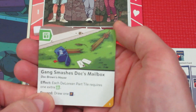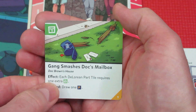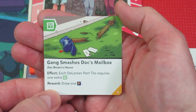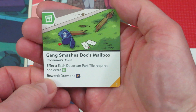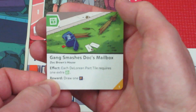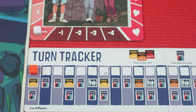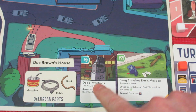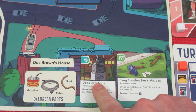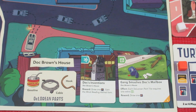The trouble card is 'Gang Smashes Doc's Mailbox' — a Doc Brown's House effect. Each DeLorean part tile requires an extra science symbol to get it. We can go there and get rid of this by rolling that symbol. All trouble cards are exactly what they sound like: trouble. So we put the trouble card right here at Doc Brown's House, alongside his opportunity. Trouble already brewing on the board for us in 1955.